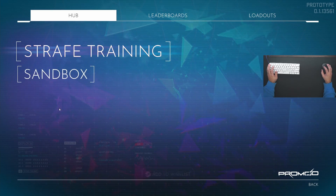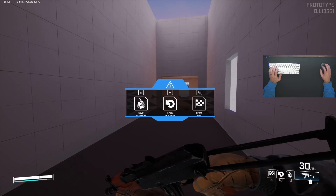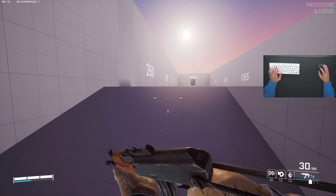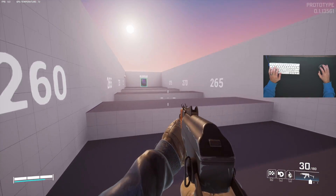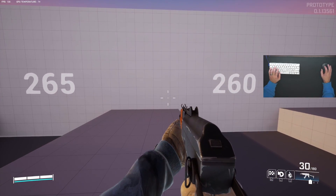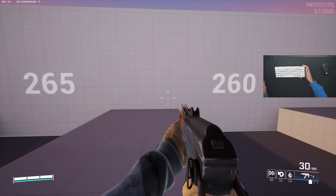Then go to Training, Extras, and Strafe Training, because this is a big mechanic inside the game. Welcome to the Strafe Distance Challenge — this is a purely optional test where you need to strafe jump to get to these blocks.